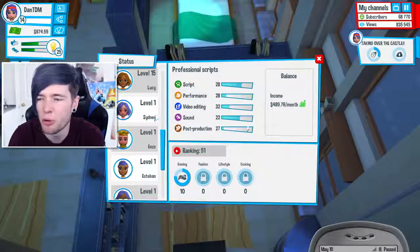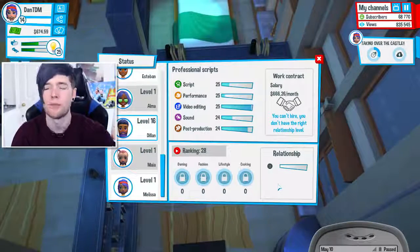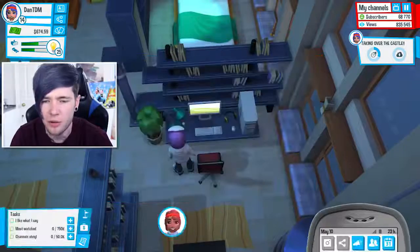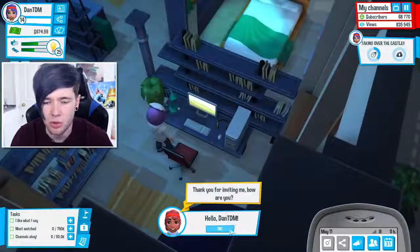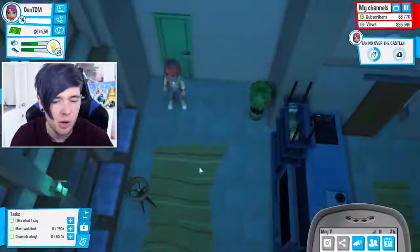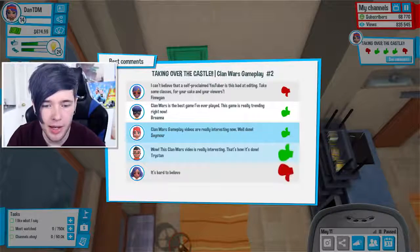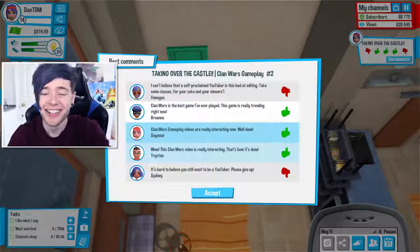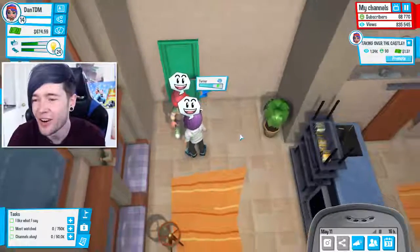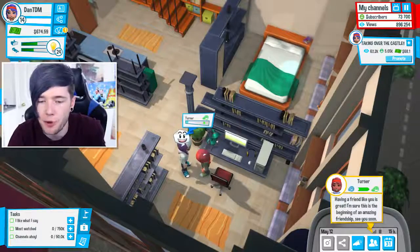Let's see if Sydney puts an awful comment on my video. Dylan isn't high enough to invite over, but I found Turner and we can invite him over — though I don't know what relationship level we need to collaborate with him. Let's just have a quick chat, Turner. Sydney did leave a comment — there she is. She's so angry: 'It's hard to believe you still want to be a YouTuber. Please give up.' What a horrible person. Turner is now a great friend — awesome!